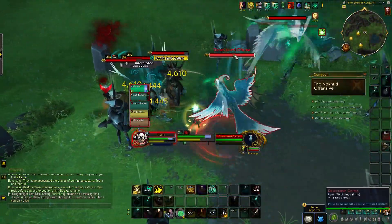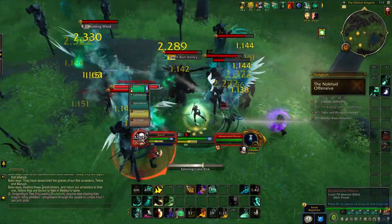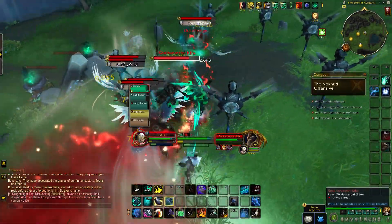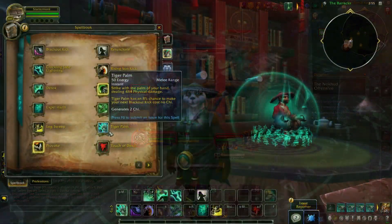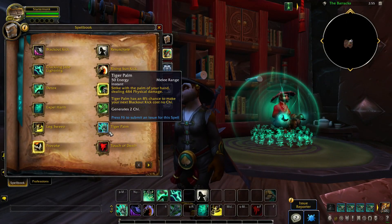First of all, I want to take a closer look at the basic set of Monk abilities. For now, the Monk spellbook is currently bugged, but your basic array of combat abilities will include Tiger Palm, Blackout Kick, and Spinning Crane Kick.